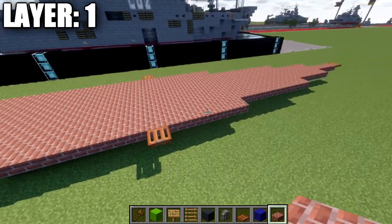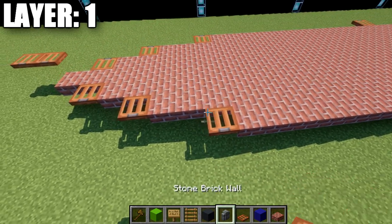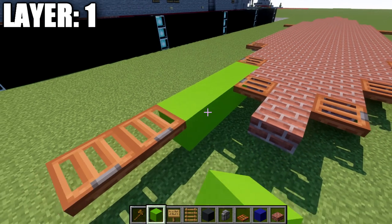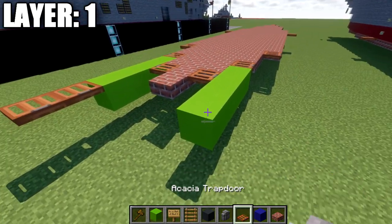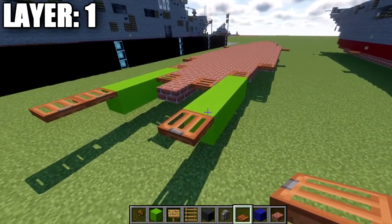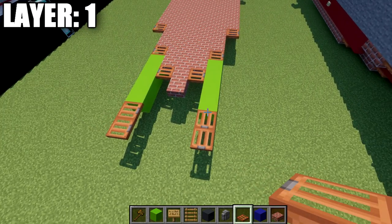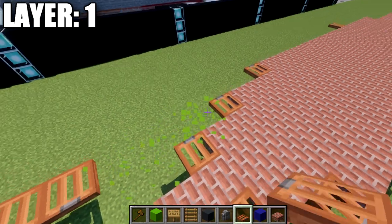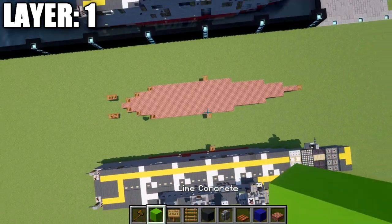Go back from the acacia wood trapdoor four blocks — use blocks you can tell apart from the ship since we'll delete them later — and place two more acacia wood trapdoors coming off the side of those blocks. Delete those placeholder blocks, place the final blocks, and that wraps up layer one. Take a look from above to confirm layer one is complete.